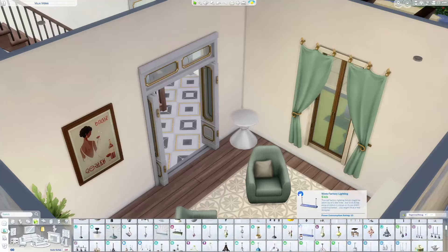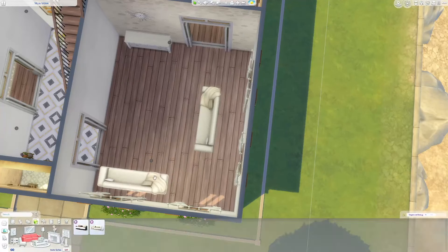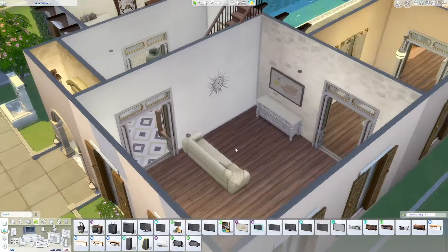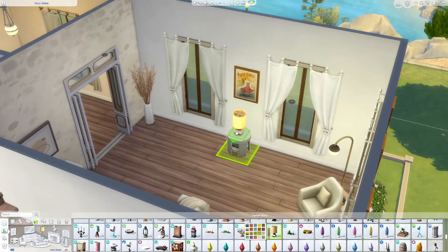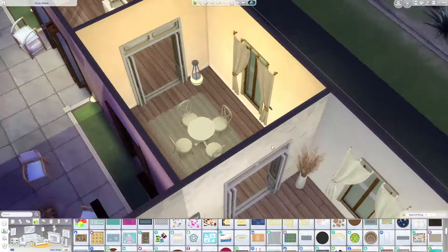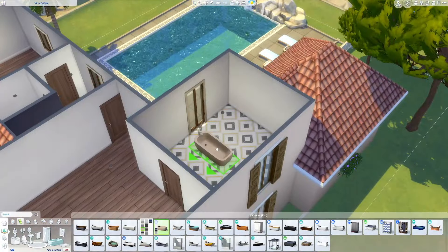I used Seasons for the umbrellas and the glow bar from the Vampires pack, plus some Cottage Living — a bunch of different things. I think that's what makes it feel quaint and cozy: you have a mixture of furnishing styles with similar color palettes that flow nicely but aren't just one thing. I also added a record player, which I think came with the Luxury Party kit.